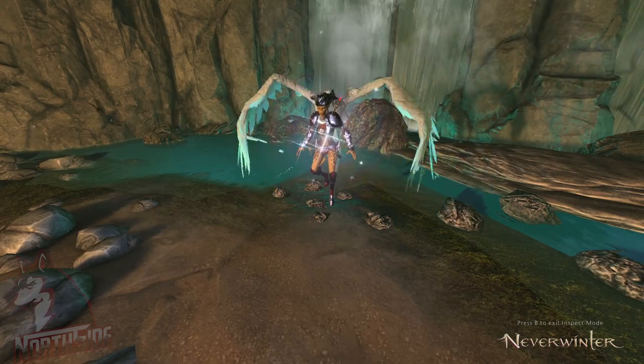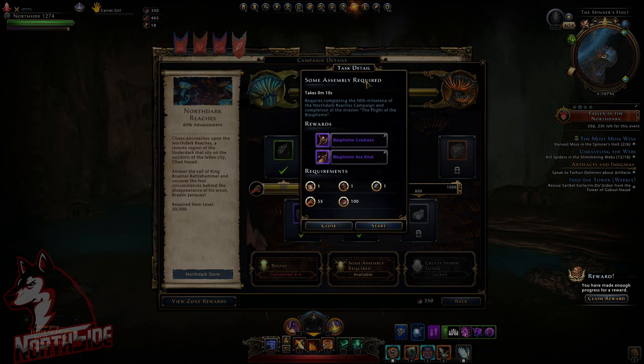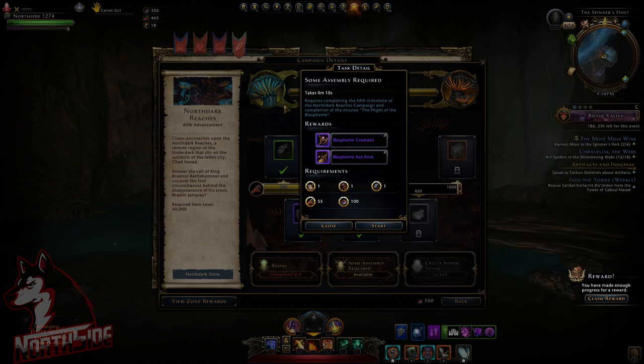During the preview shard testing we were actually able to sell the legendary and epic Blasphink Greataxe. Now as you can see it says bind on pickup character. I have the legendary version on another account or character and they were also postable, so I could post it on the auction house.